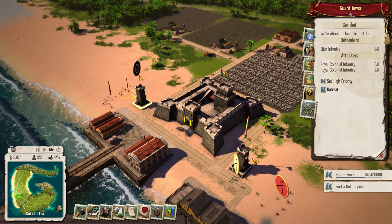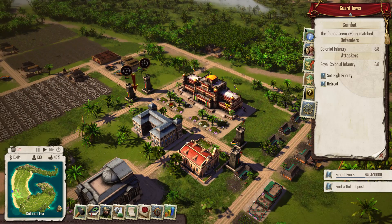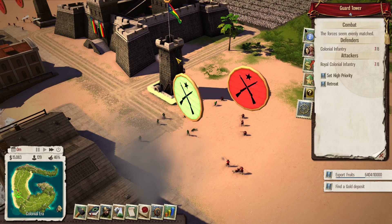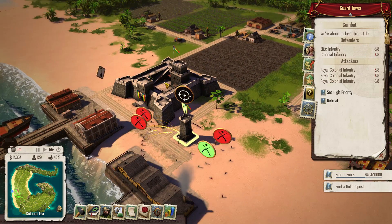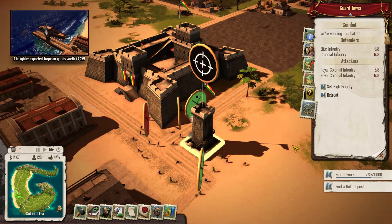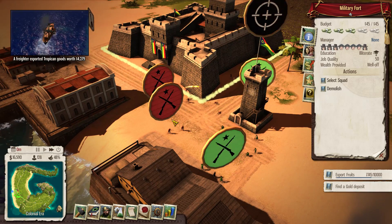All three colonial forces are attacking our military fort with two guard towers. Hopefully the fort performs better than guard towers alone. Even if they destroy the front defenses, they have to get through four more guard towers and the palace itself. My troops are shooting theirs but the guard tower is taking fire — we're about to lose it. The fight rages on, we've slain one enemy force, and we've lost one guard tower. With the military fort's help, I think we're now winning.